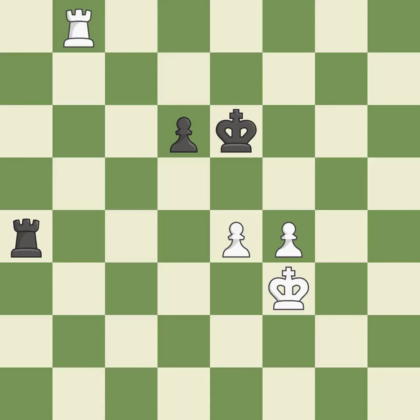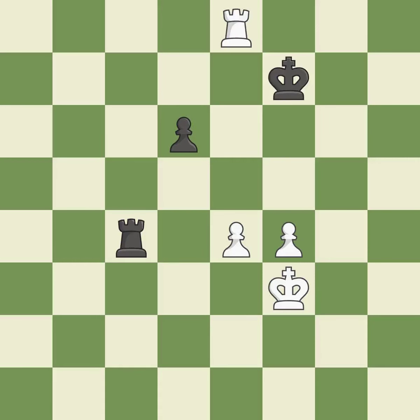This is the only move that works. This threatens to push a passed pawn towards promotion — it is a great move. This allows the opponent to push a passed pawn towards promotion — it is a mistake. A solid choice. This moves the checking rook farther away. This overlooks an opportunity to threaten winning a pawn — it is an inaccuracy. The game was close to equal, but now White has the advantage.